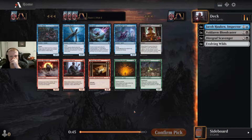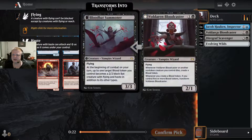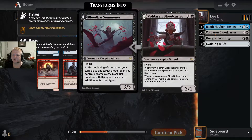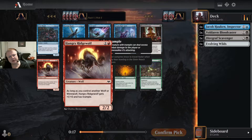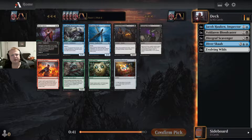Then I get this pack — only blue and red cards, plus a green card and a black card that aren't that great. Should I take the exploit card or the Scarf? I think it's going to be one of the five drops here. I don't have any fodder for exploit yet, but I think I like this slightly better. It's tough to decide.